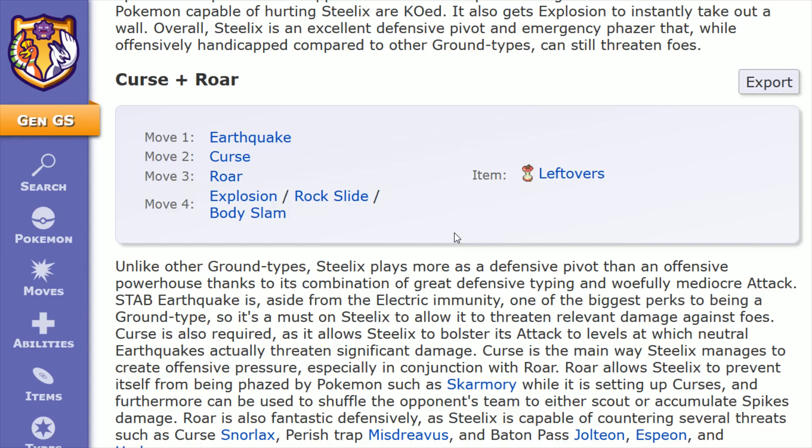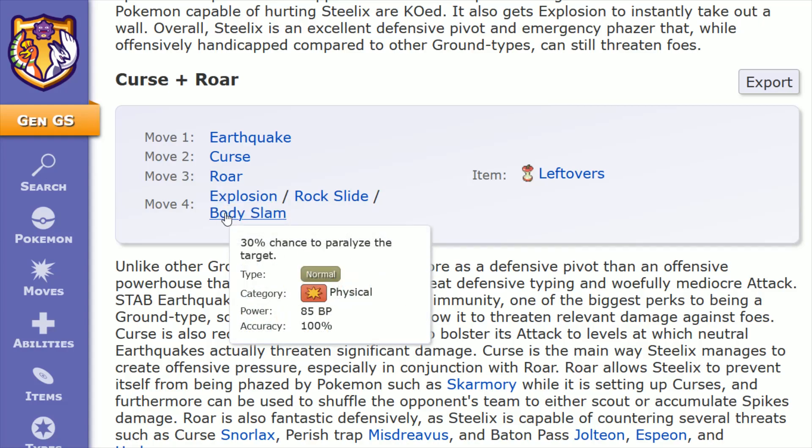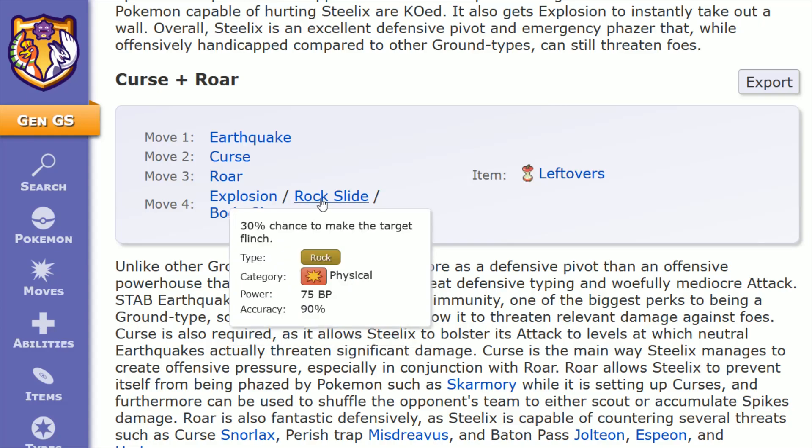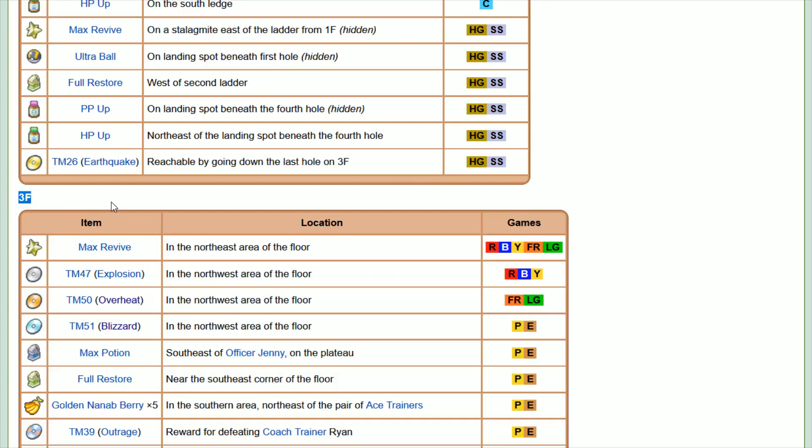For move number 4, you're going to slot in another offensive attack, and there are some different options depending on what you want. There's Explosion and Body Slam, which come over from the first generation games. You'd have to get the TM for those moves in Gen 1 and teach them to an Onix, then trade that Onix over to Gen 2 before evolving it into Steelix. Explosion halves the target's defense during damage calculation — it's a last-ditch effort move where you faint but deal out a ton of damage. 250 power, 100 accuracy. In Gen 1, you can find this TM on Victory Road on the third floor in the northwest area.